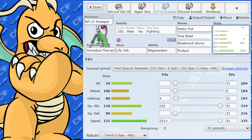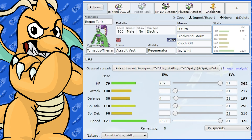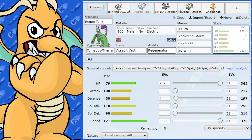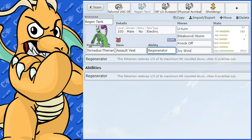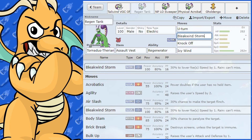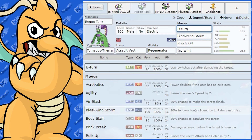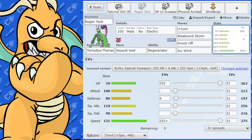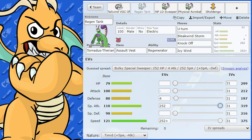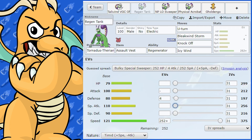The first set for Therian form is the Regenerator Tank set. We've got Max HP and Max Speed — odd EVs, but this is based around supporting, doing chip damage, then swapping out to get Regenerator health back, then doing more damage and support. You're dropping speed with Icy Wind, removing items with Knock Off, hitting both opponents with Bleakwing Storm, maybe getting a speed drop, then healing off and working with an Intimidate Pokemon.